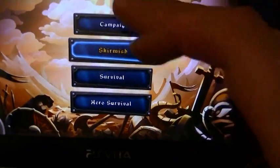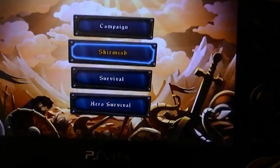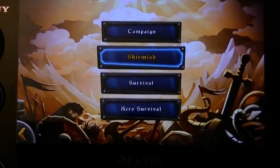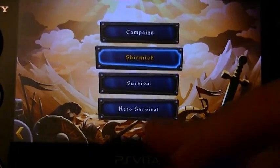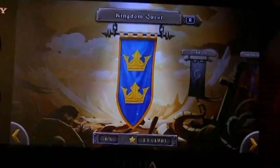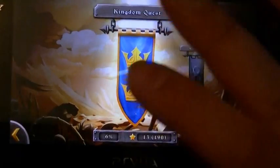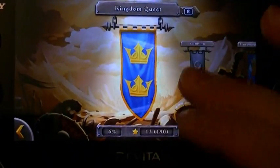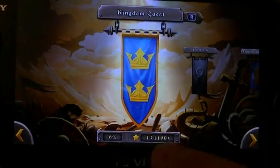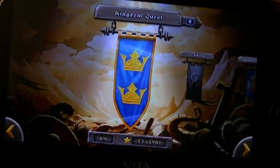In single player you've got Campaign, which is self-explanatory and that's what I'm going to be showing off. You've got Skirmish where you just play without any story, Survival where you see how long you can survive, and Hero Survival where you play as the hero. You've got four campaigns overall, and basically the goal is to get 190 stars out of 190 stars to 100% the main campaign, with five stars per level.